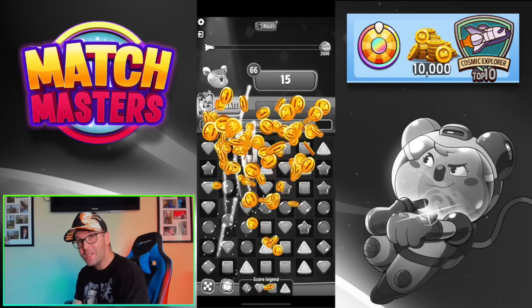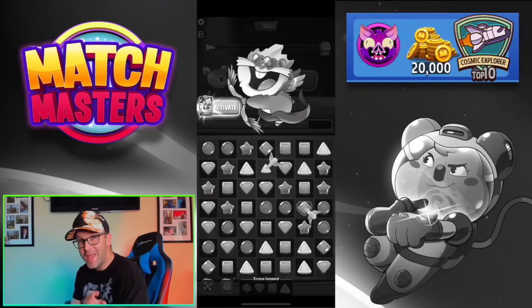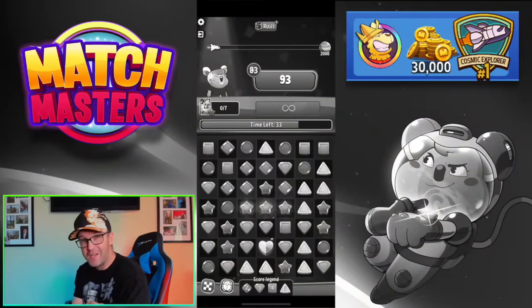I don't want to leave you on the edge of your seat, so let's go over what you can win before we rush into it. For third place you're going to get 10,000 coins, a super spin, and a top 10 badge. For second place, 20,000 coins, a mini bat pinata, and a top 10 badge. And for first place, 30,000 coins and a legendary pinata.